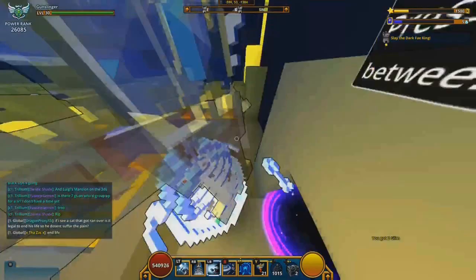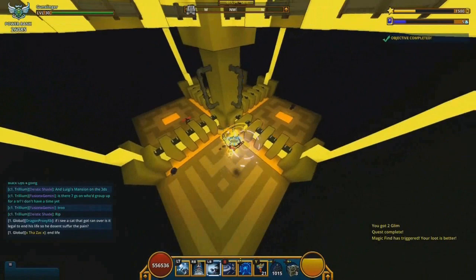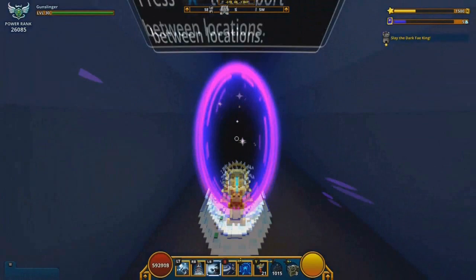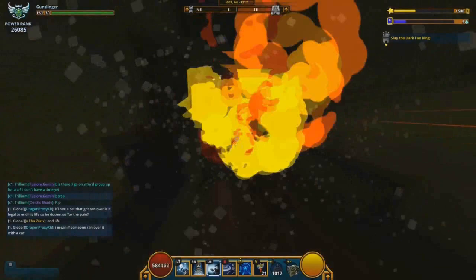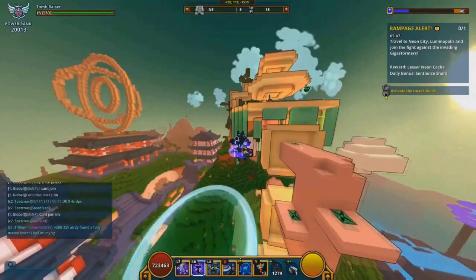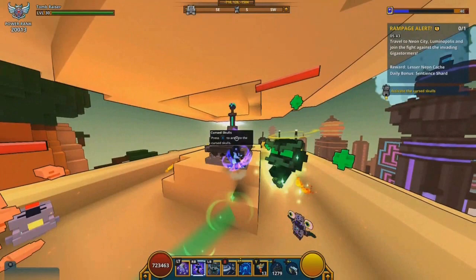Number 4 is the Gunslinger. I know a lot of people will think I'm crazy for placing it this low, but hear me out. The Gunslinger is an average class at best when starting the game — abilities do average damage and are average in utility. The class gets extremely strong when you get the class gem, but you need 5000 power rating and a class gem key, and since the class gem is an ultimate ability you won't use it much without a lot of cooldown reduction. Number 5 is the Tombraiser — the weakest in terms of damage output, though very tanky.